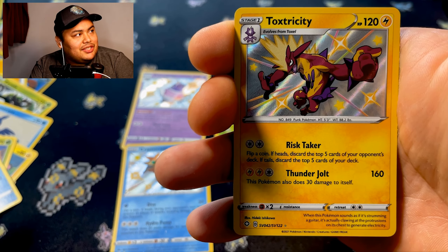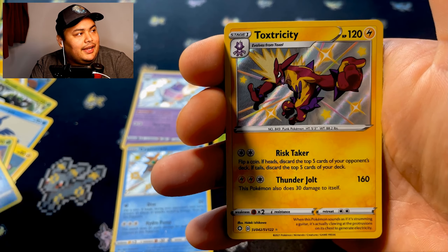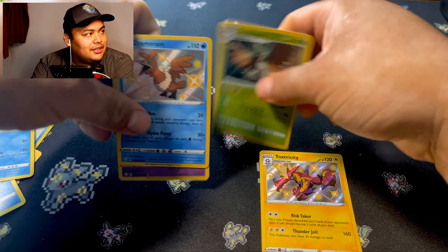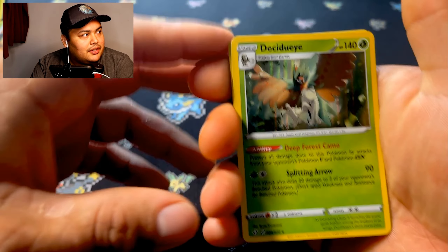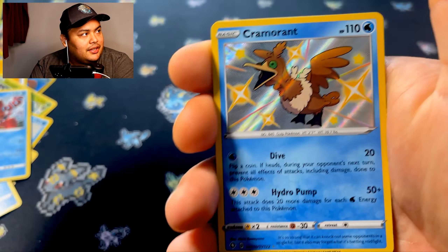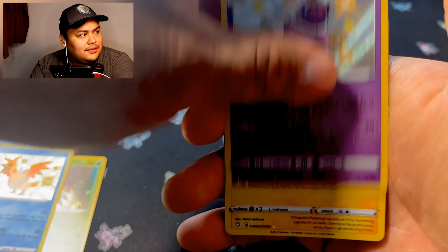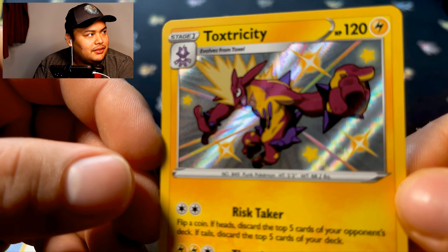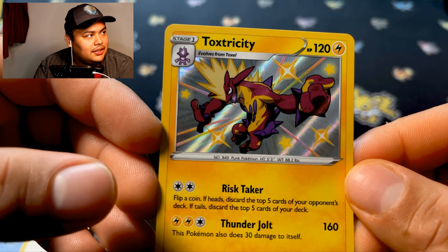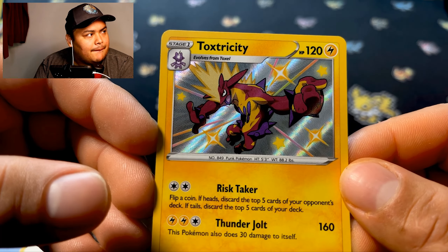Oh okay, I'll take that one — shiny Toxtricity! I got the shiny V-Max one and this is great, it'll go right with my Toxtricity collection. And Volcanion. Out of all the pulls we got, let me do a recap — Calyrex and the pull-together cards, beautiful card this one. And this V-Max Toxtricity you guys can see. There's two versions I think — there's a blue one or something, but this one has the hair spiking all blue. This one looks really nice.